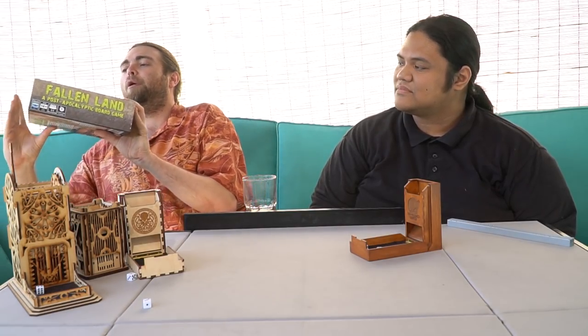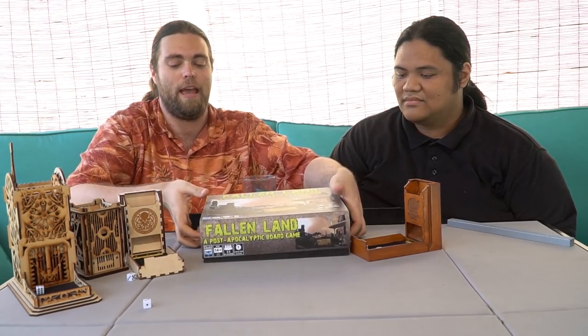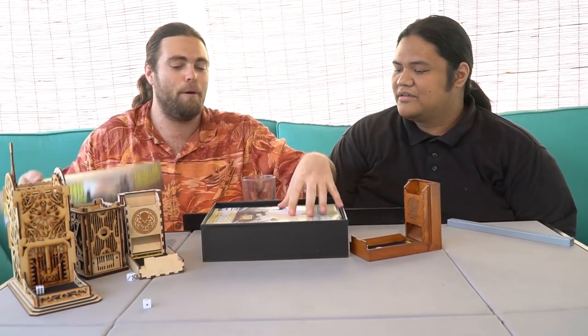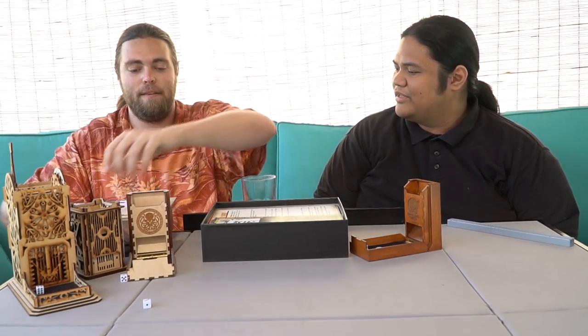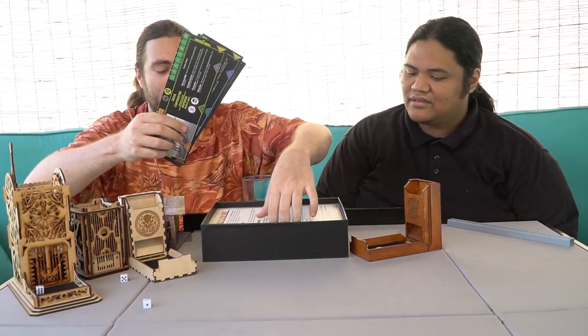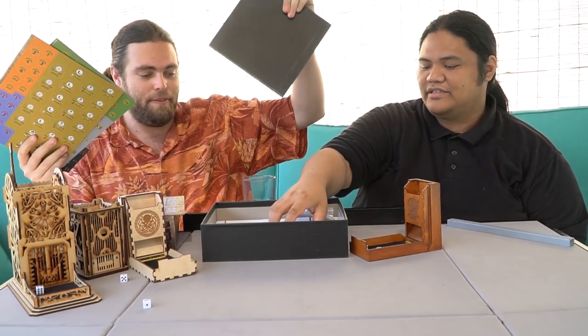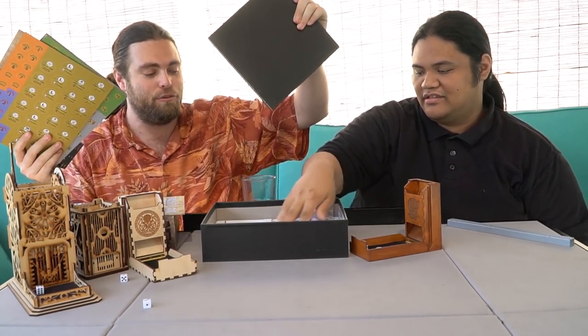My next games are actually a tie, because I couldn't tell the difference without a scale. So I decided to include both. The first one is Fallen Land, a post-apocalyptic board game. This game is stacked to the brim with cards and a huge board. It has a bunch of components — cards are always a factor — this one has player boards and so many cards, it's ridiculous. There are probably like eight decks in here.